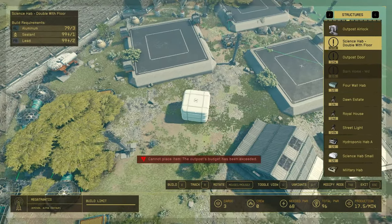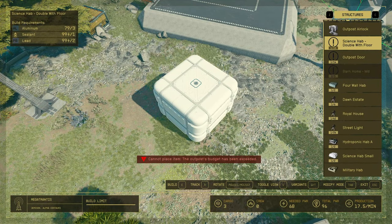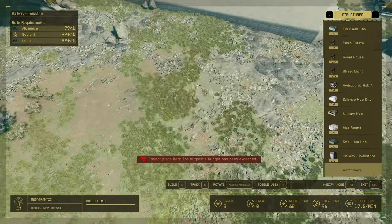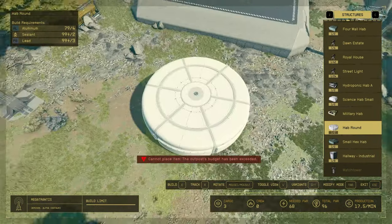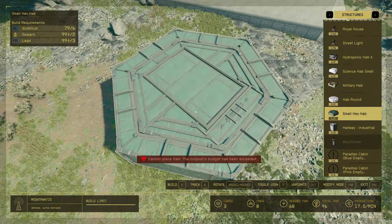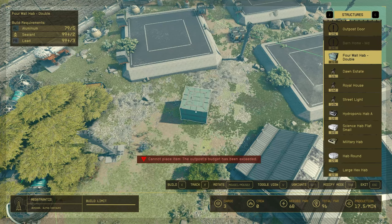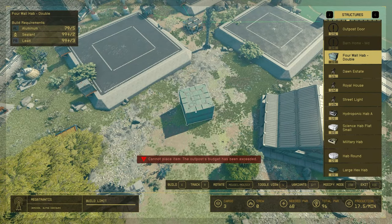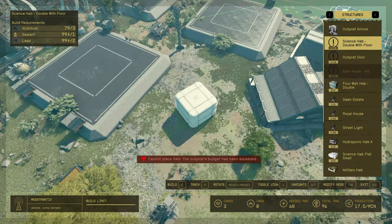In the build menu, we now have a lot of dual-level hubs that I think we didn't have before. In the vanilla game we only have one double hub, which is the square green one. Now we have a few additional ones.